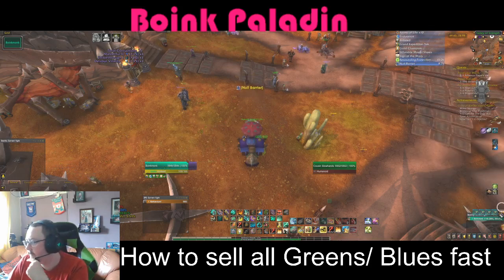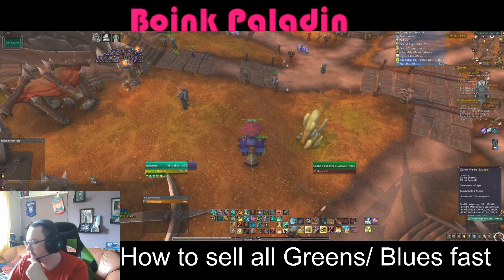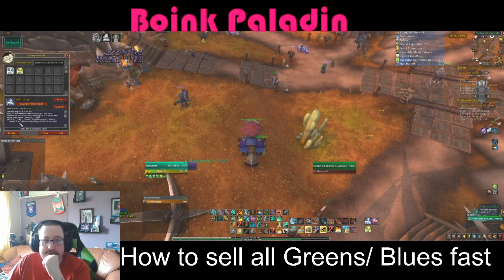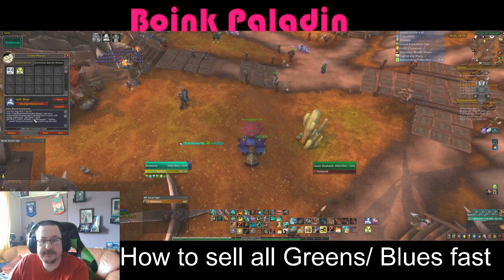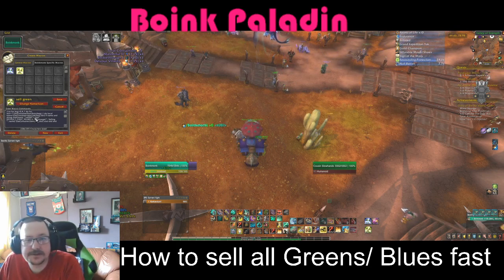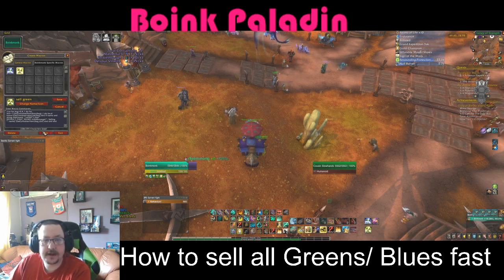This is how I sell my greens and blues very fast using macros. The macro for sell blue has a specific letter in it, and the green macro has a specific number in it to find and sell the right items. I'll link that in the description so you can see what color and value to put in. I chose these two icons because blue and green makes sense.